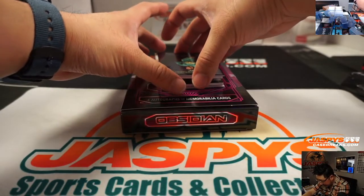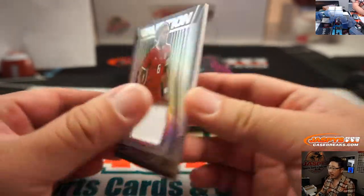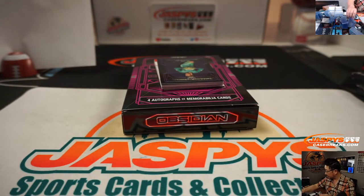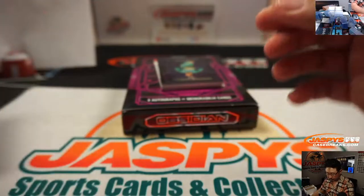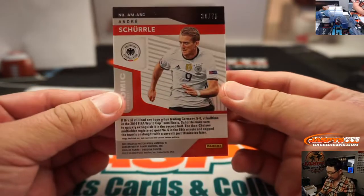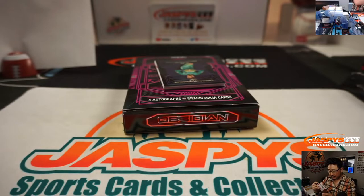David De Gea is going to help us reveal an Ashley Williams, the Welshman, 006 out of 199. So that'll go to six — Alex with number six. We've got an Atomic Material, André Schürrle, 30 out of 75. Goes to number zero, Victor with zero.